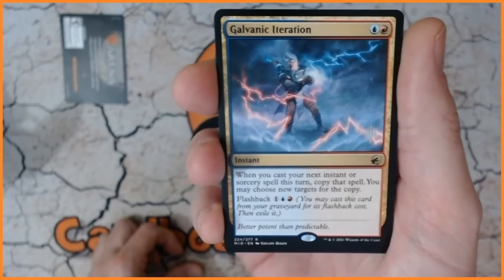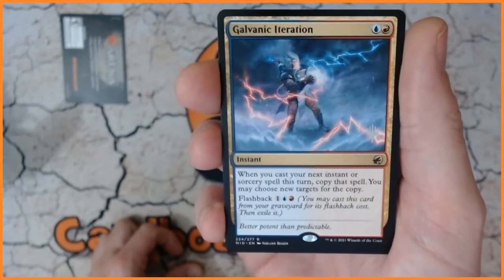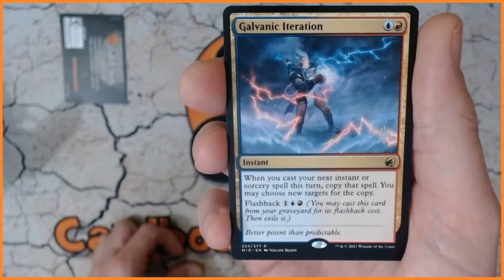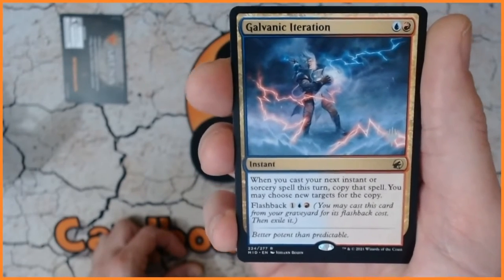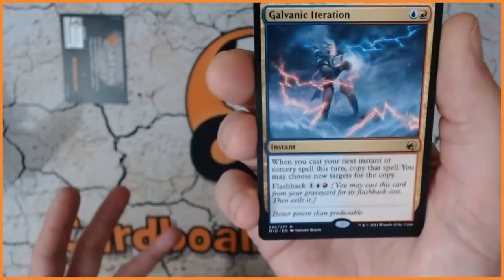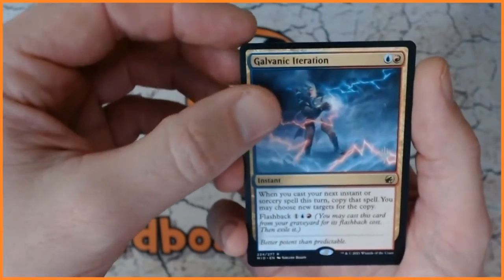Iteration. Okay, we've got it in focus — that's a good start. So we've got an instant for two mana, blue and red. When you cast your next instant or sorcery spell this turn, copy that spell and you may choose new targets for that copy. Something I'm not particularly a fan of, but there we go — that is our rare.